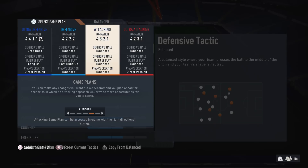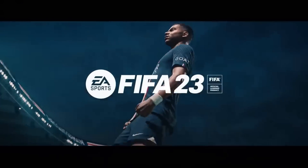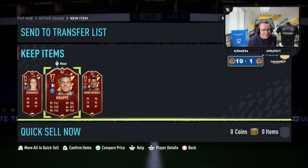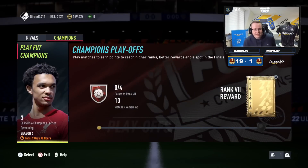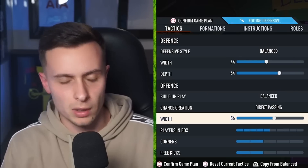The 4-3-2-1 formation has been an absolute staple in FIFA itself — I believe it's the first formation that the young Aussie FIFA used back in the day. But one thing's for certain in FIFA 23: every single pro player and his dog has been using the 4-3-2-1.